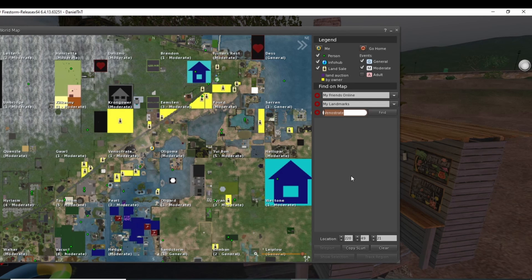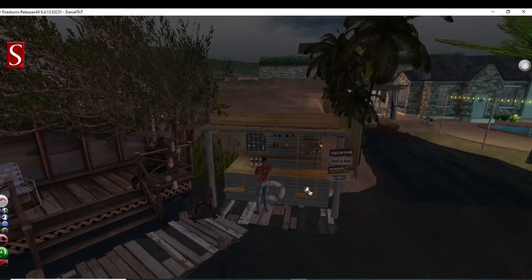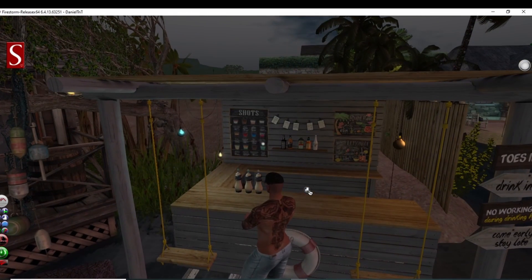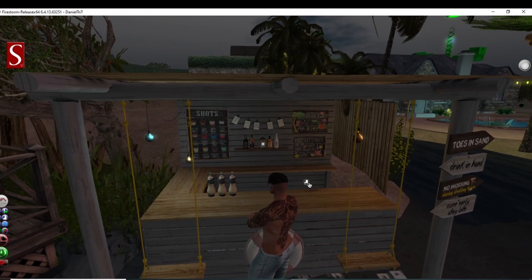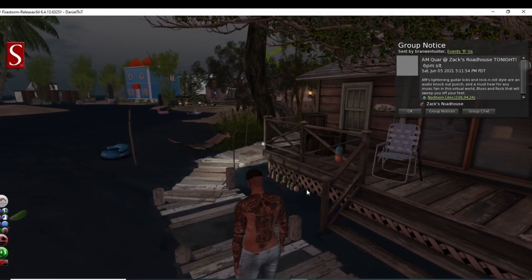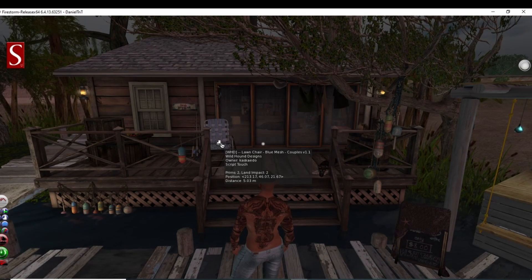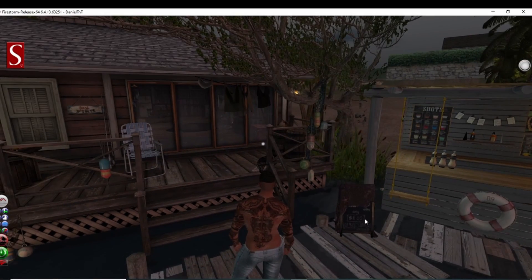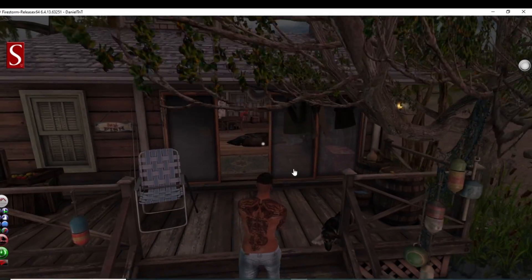Obviously it's someone's house — I'm here for the purpose of the video. Kind of cool, I like the setup here. They have a little bar going on: Hakuna Beach Bar, adult. I mean, it's pretty cool. I love the distressed type of dock setup they have going on here. The house has a lot of just stuff going on, but it fits — it really makes it look lived in.